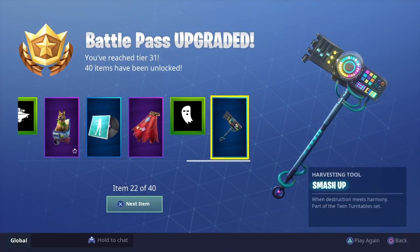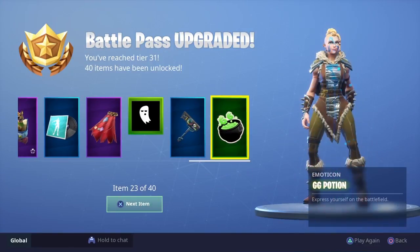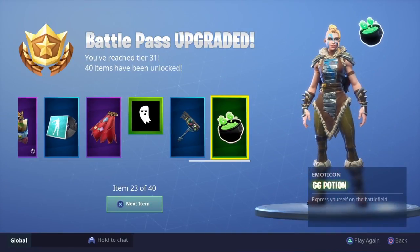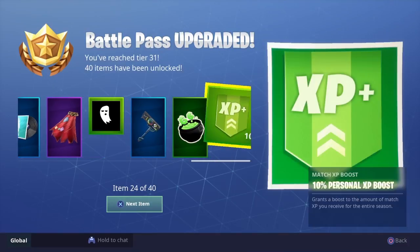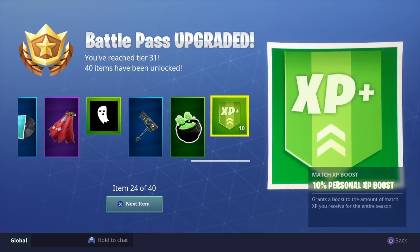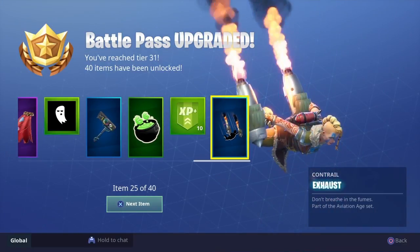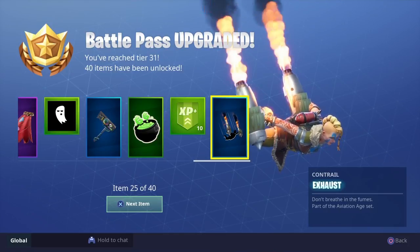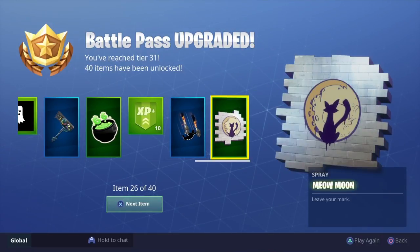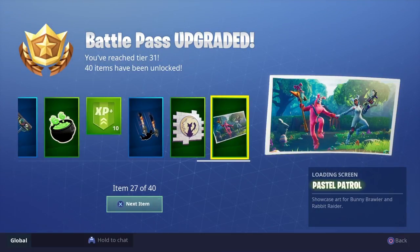Check it out — that's the new Smash Up harvesting tool, the pickaxe for the new DJ Llama! And we got a GG pot — that's what I'm talking about, good stuff. Some more XP, and there go the exhaust contrails — check it out, that's sick!